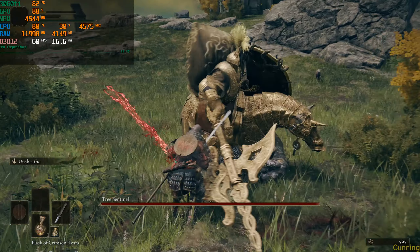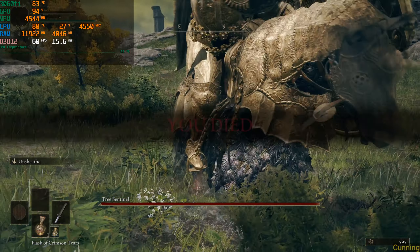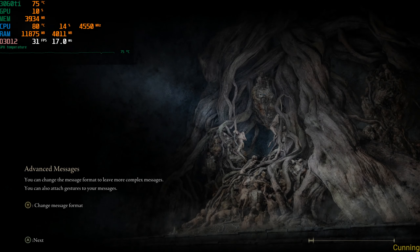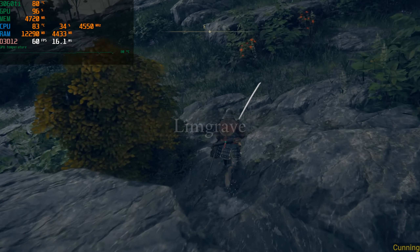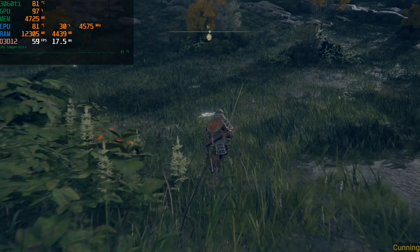That was a huge frame drop. I don't know if you guys saw that — I wasn't looking at it but I felt it. The game runs good overall, definitely playable. Those hitches happen during a boss fight, that's when I'd be worried. Those major hitches, like just now when I spawned in, I got 45 FPS. But that's not really a hitch to worry about because that's just spawning in.